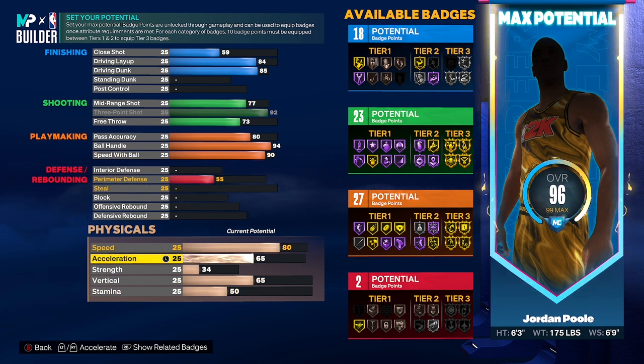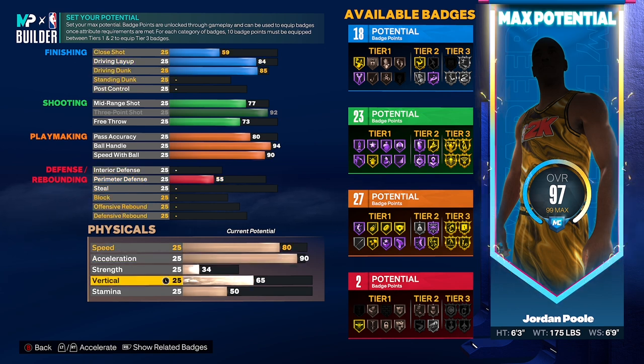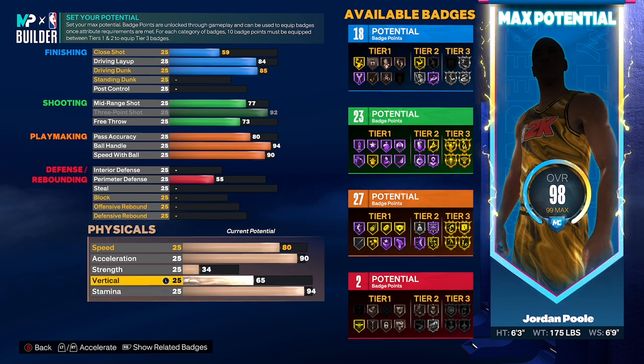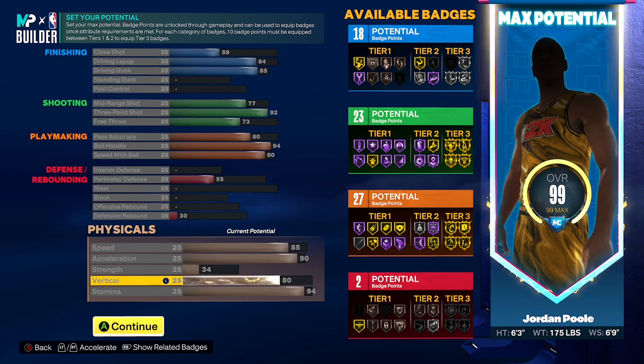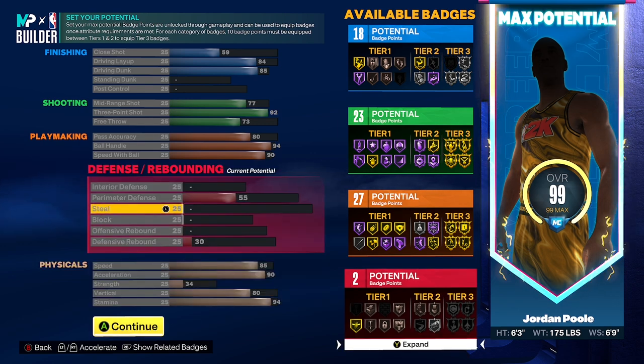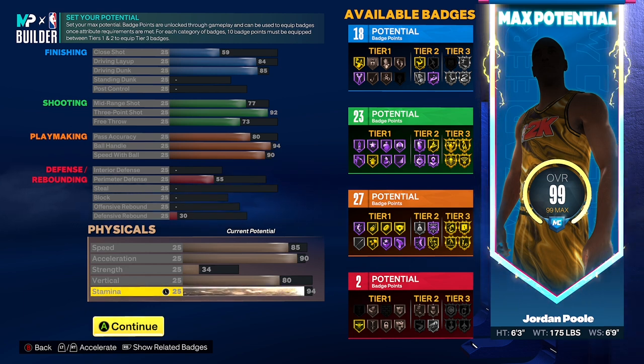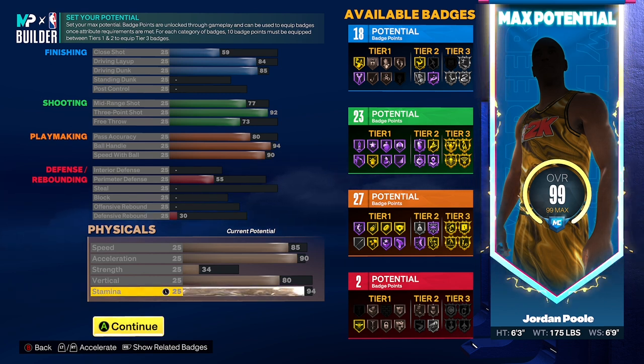The defense on this build is not going to be very high — that's no secret. But I feel like the physicals more than make up for it. Acceleration at 90 — we know acceleration is what helps that quick first step and lets you blow by people. Stamina we're moving up to 94. Speed we're taking up to 85. Between the acceleration, stamina, speed, and the 6'9 wingspan, you can stay in front of your man for the most part, deny the threes, and rotate if needed. If you need more defense you can drop the dunk to about 80, bring the vertical from 80 down to 75 to still get contact dunks, or knock down the free throw and stamina a little and put those points toward steal, perimeter defense, or interior D.